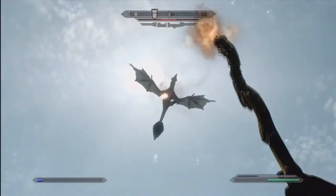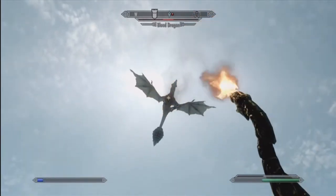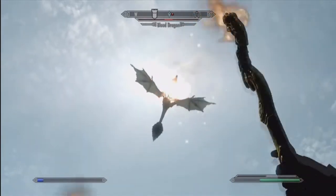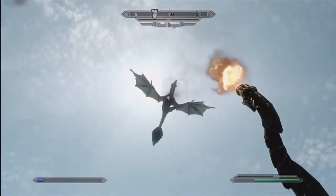When in doubt, guys, if you go out of Magicka, the best thing to do is pull out a Staff of Fire Balls. That always gets the job done at the end of the day. It actually went a lot faster this way. I should have just started by using this to begin with.